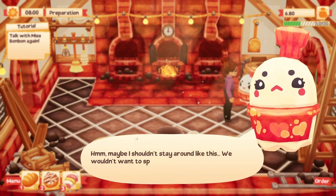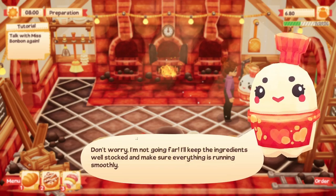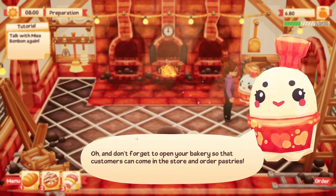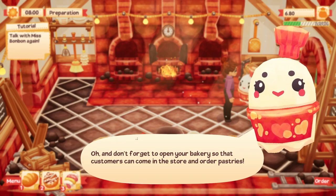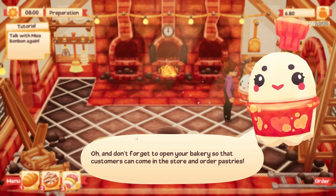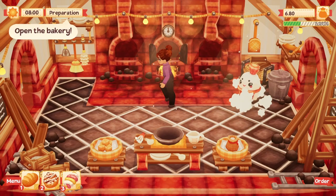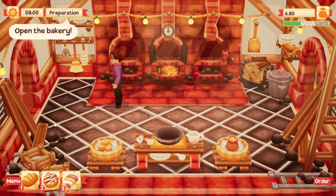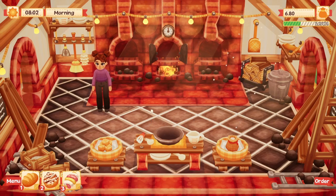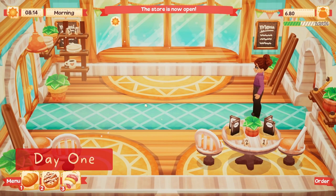I can hear the bell ringing — more customers coming in. She's going to keep the ingredients stocked, so I won't necessarily have to do that part. Don't forget to open your bakery so customers can come in and order pastries. I'm not sure how to access that — I'll click it with the mouse because I'm not sure what key would get me up there. The store is now open.